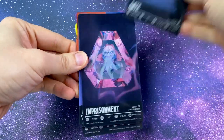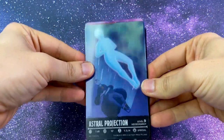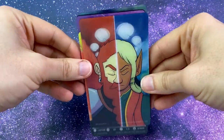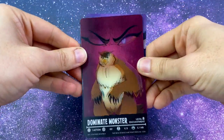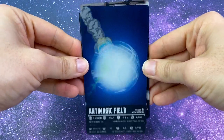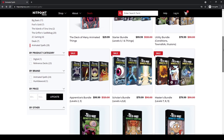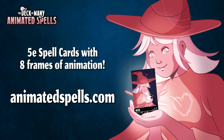One thing I do know is that you need to be checking out the animated spell cards by the Deck of Many if you haven't already. You can get the decks individually if you want some sample cantrips or specific spell levels, or if you want to go deeper, they have discounts on bundles right now. You can get animated spell reference cards with all the spell details you need on one side and eye-catching animations on the other for spells of all levels. They also have two endgame magical items you can give to your players — the Deck of Many Things and the Deck of Illusions, both in animated format. If you've used the Deck of Many cards for either of those magical items, please let me know in the comments below. Check out all the details at AnimatedSpells.com.